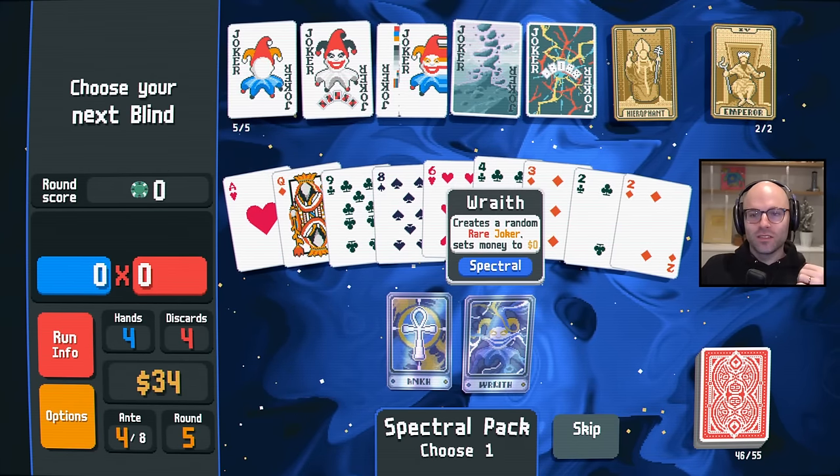Holy cow. A billion points — it's only the second time I've ever gotten there. You saw the first time. The heart is not going to do it. Negative jokers. Nice try. Roll me once. We snooze those. I think we skip because leveling up flush by three levels — you're taking this base molt and making it higher.